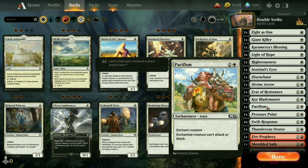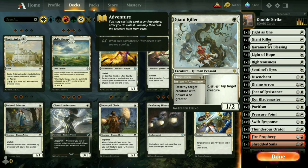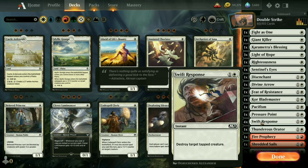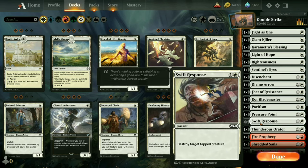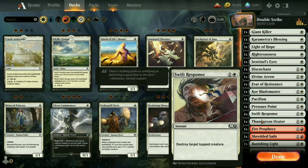One copy of Pacifism in case there's a creature that's so strong we just can't let it attack but it doesn't have an extra ability that'll bother us if it remains on the field. One Pressure Point — this is a companion to Giant Killer and Swift Response. Some creatures, especially angels, are very popular and have vigilance, so they don't tap. Pressure Point can make a vigilance creature tap, then we destroy it with Swift Response. I have four copies of Swift Response in the deck, so it'd be terrible to come up against nothing but vigilance creatures.